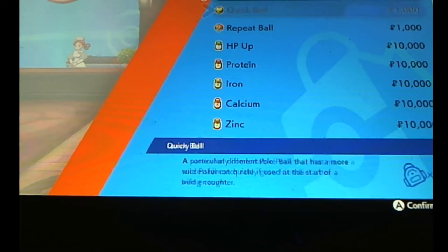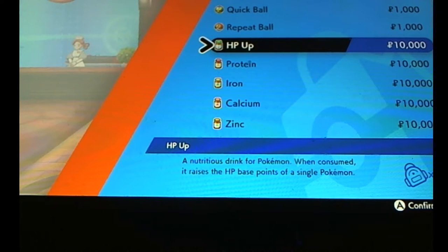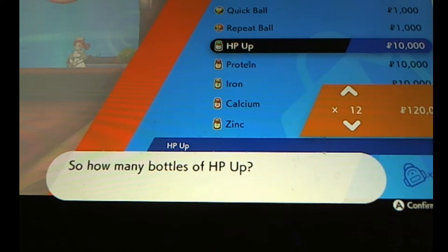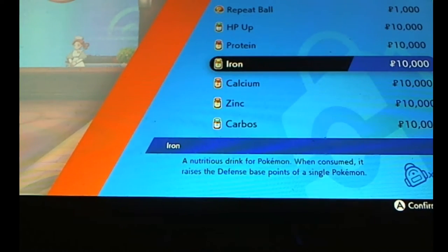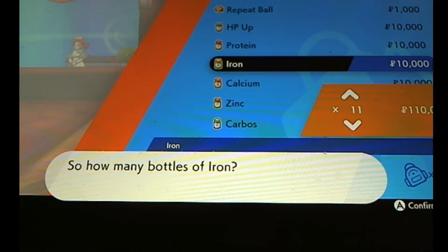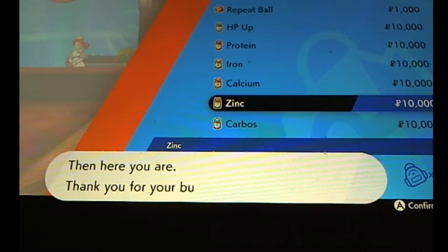In Wyndon you can buy HP Ups, Protein, Iron, Calcium, Zinc, and Carbos. This is the best way to EV train. You can also EV train with Poke Jobs, but I like this method more. I have enough money for it. We're gonna get Appletun Max HP, Max Defense, and 4 Special Defense. So we're gonna buy 26 HP Ups and 25 Protein, since I already have one from rated battles. And I'm gonna get one Zinc. You should have about 15,430 left.